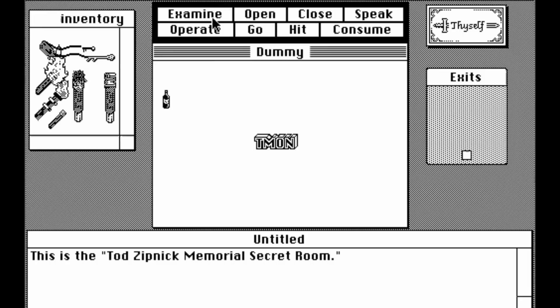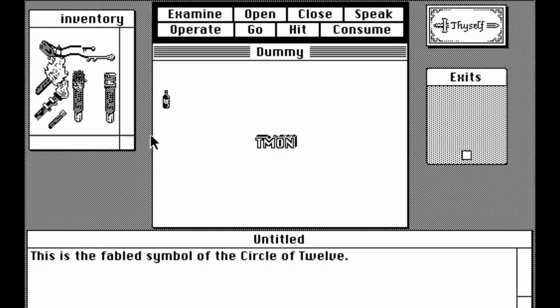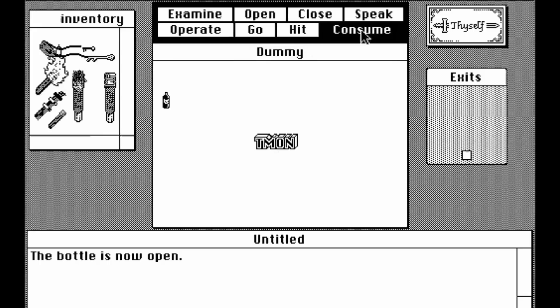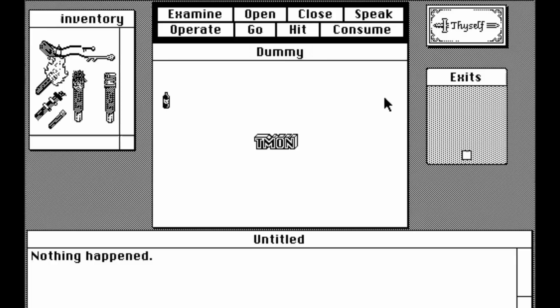Inside is a room unlike any other in the game — a plain white window containing just two objects and a very strange title: The Todd Zipnick Secret Memorial Room. If you examine the strange T-Mon, you'll see it's the fabled symbol of the Circle of Twelve. And if you open up the bottle of wine, you can consume the liquid inside — although it doesn't really do anything to you. It just says the liquid from the bottle flows easily down your throat, and that it tasted good.